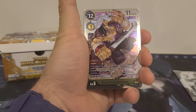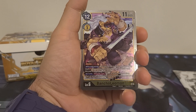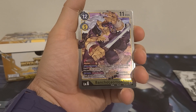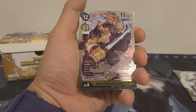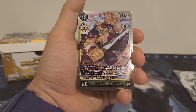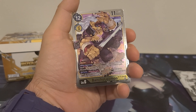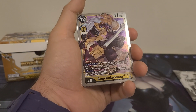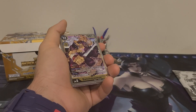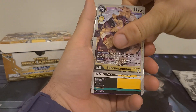And we got Bencho Leomon — 12 play cost, 3 digi-evolution cost, 11,000 DP. Has the Blocker ability. When digivolving, by trashing the top card of your security stack, one of your opponent's Digimon gets minus 6,000 DP until the end of your opponent's turn. All turns: once per turn, when a card is removed from your security stack, you may play one yellow card from your hand without paying the cost. This one's a pass for me — I don't like removing cards from my security stack. That's our life. The only attack that truly matters is when they attack you directly when you don't have security, so getting rid of that is not a great idea.